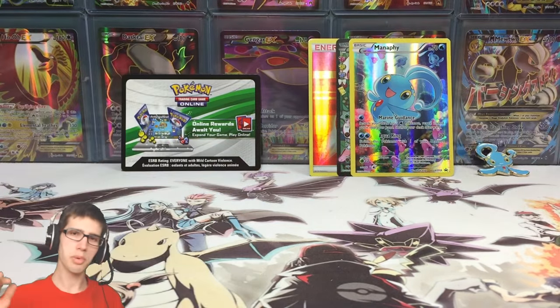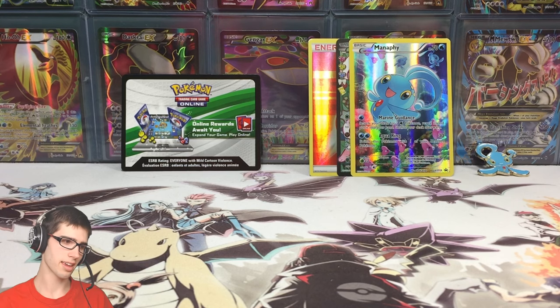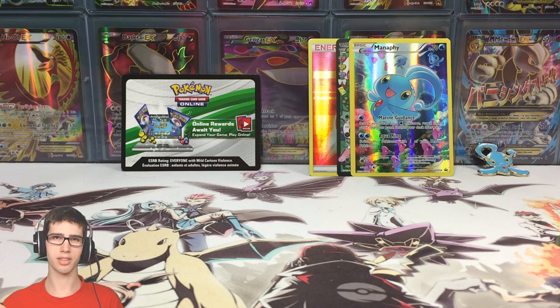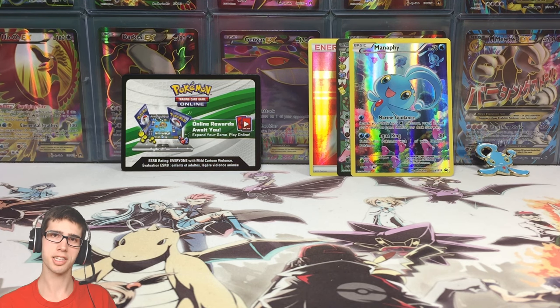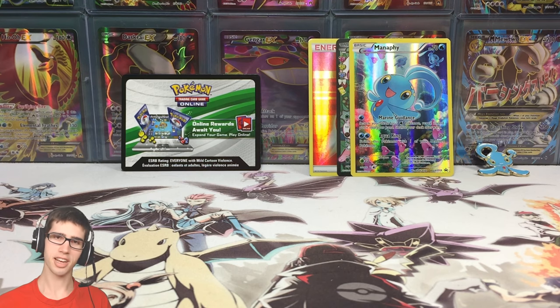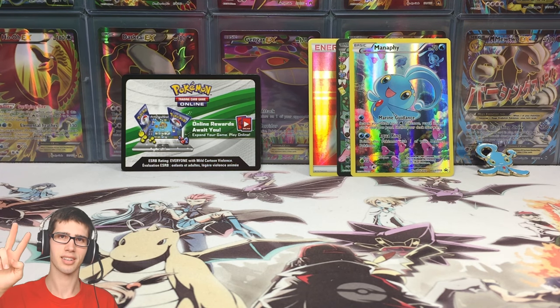Let me know what you guys think about the pins so far in the comment section below. What pin out of the so far released Mythical Pokemon collections is your favourite? Do you like the Celebi one, the Jirachi, the Darkrai, or the Manaphy one the best? Let me know in the comment section below. If you guys enjoyed today's opening be sure to drop a like, and I look forward to seeing you guys in another one of my Pokemon trading card game openings. Thanks for watching. Peace.